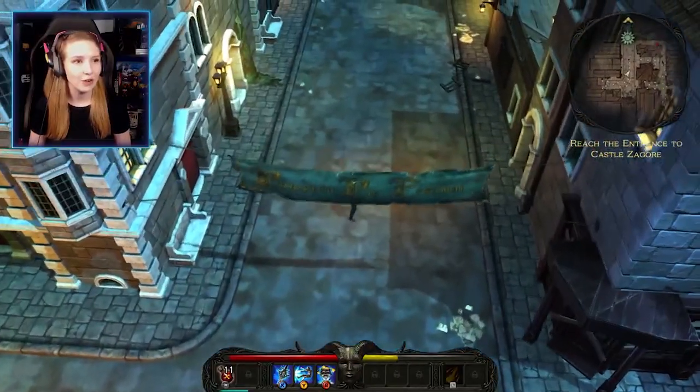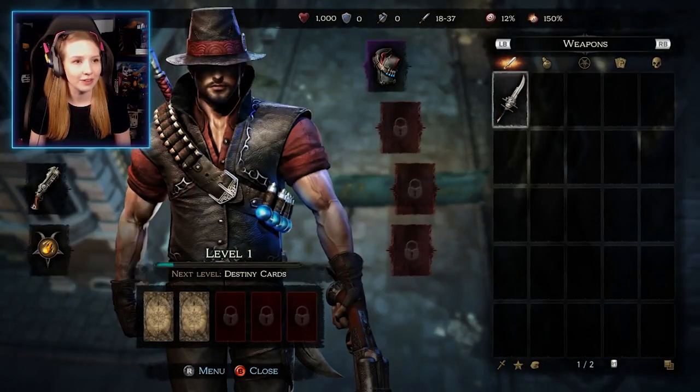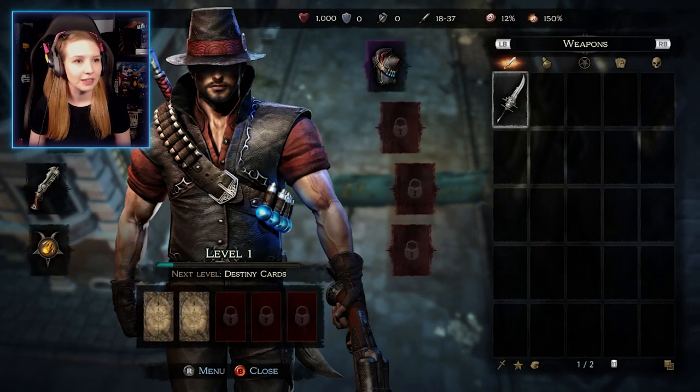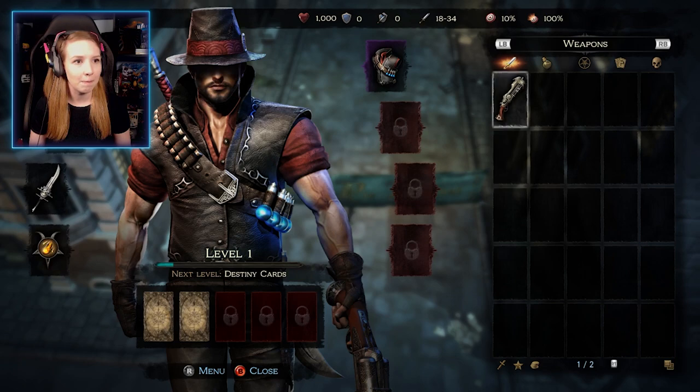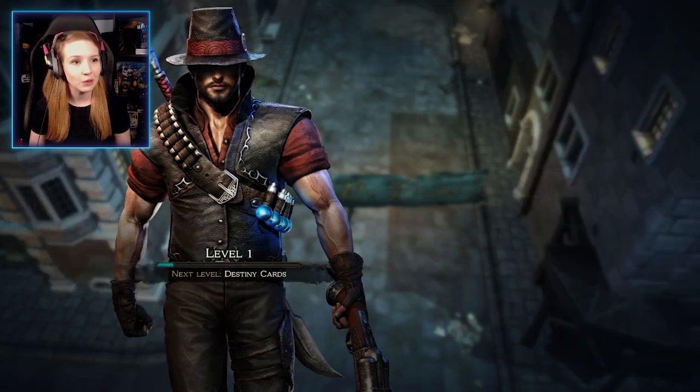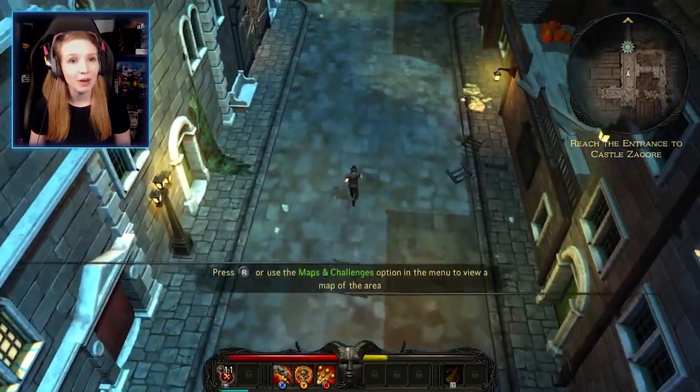We just found a new weapon. Going to the inventory, we now have the Dancing Shotgun, which is a bit more powerful — or could be more powerful — than our sword.